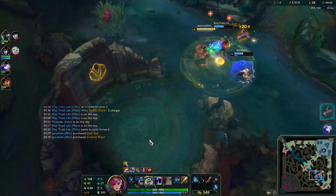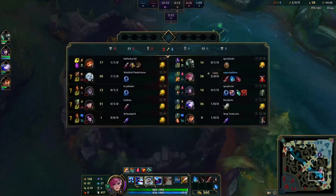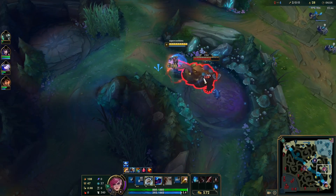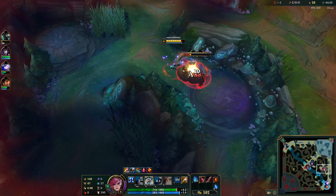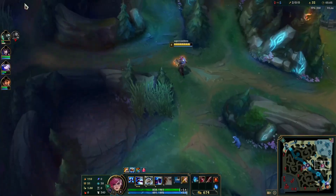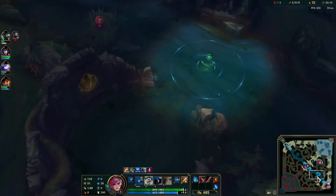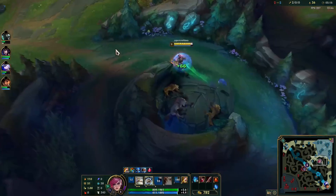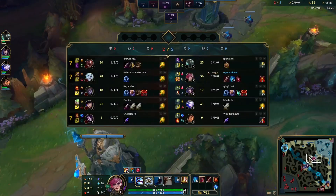Hopefully you guys would be able to see this fight and think: all of these guys are low, I just came off a reset, I'm strong — and you could just walk over. There's a Caitlin who used her E. Simple Q, auto, and she's dead. Nothing special. I just saw a fight happening, came out of my reset, and simply used my abilities. All you really need to do is a little bit of camera movement to see the fight happening on the map. I skip Gromp but pick up a free kill.